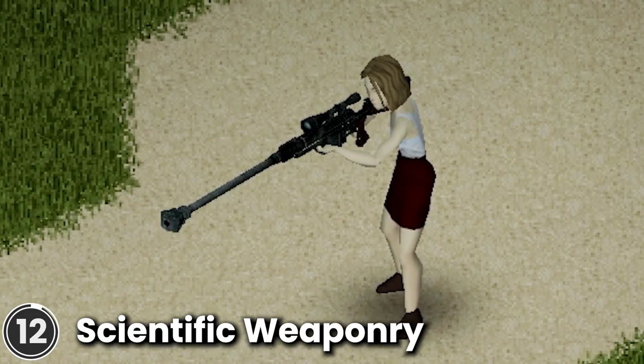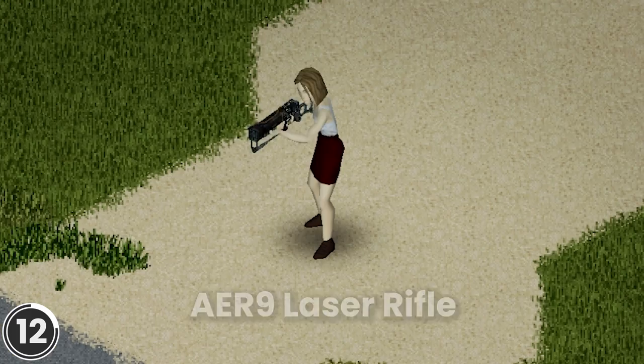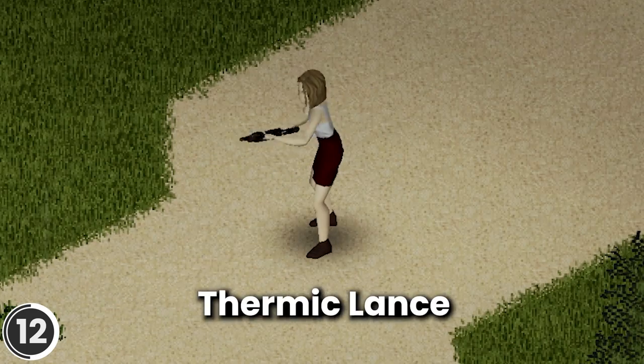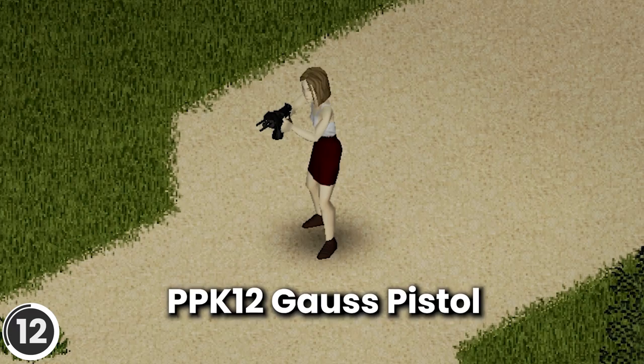Scientific Weaponry. This mod adds seven new weapons from Fallout New Vegas and Fallout 2: the AER-9 Laser Rifle, AEP-7 Laser Pistol, Gatling Laser, Anti-Material Rifle, Thermic Lens, M75 Gauss Rifle, and PPK-12 Gauss Pistol.